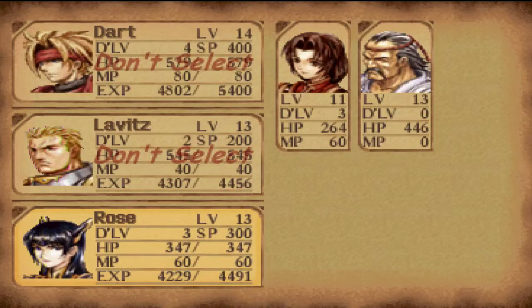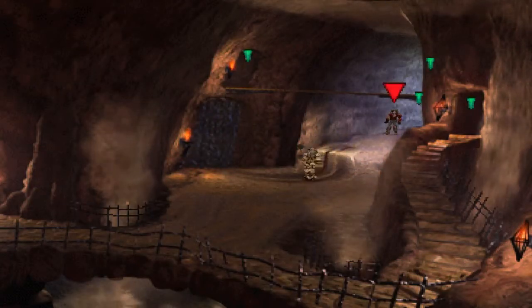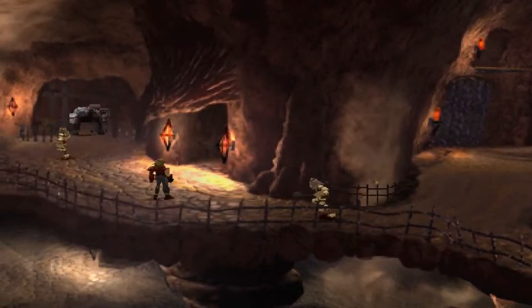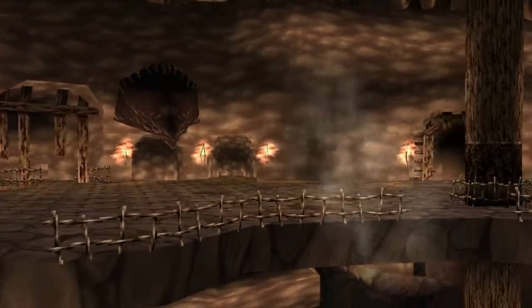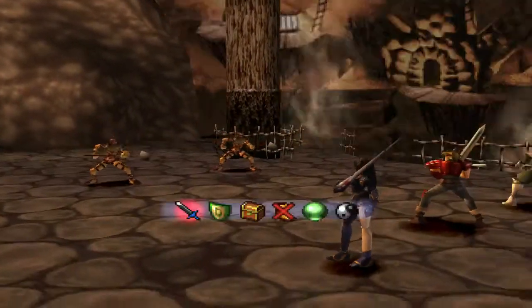Now is when you choose the party, apparently. There's no point bringing Shana or Hashel because they don't have any new additions to learn, and in the case of Hashel he doesn't have a Dragoon level. Let's see if these guys are the same as before.